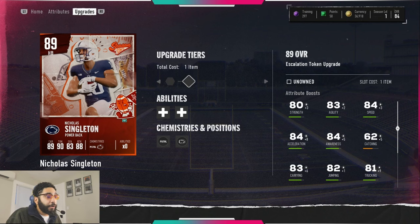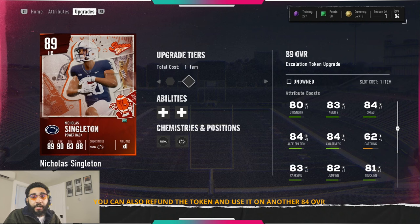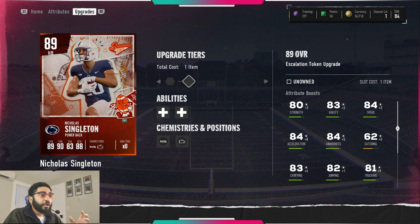I unfortunately can't show Will Howard, but he's an 89 overall and his speed only goes up one. Any one of these cards is a viable option to upgrade — it depends on your team. Don't let any YouTubers tell you that you must upgrade a specific card. Upgrade the best card for your team. I appreciate y'all, peace.